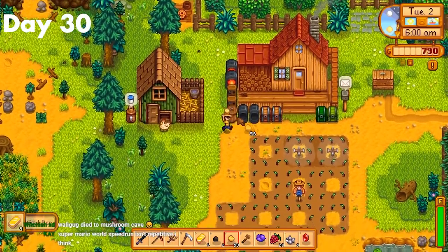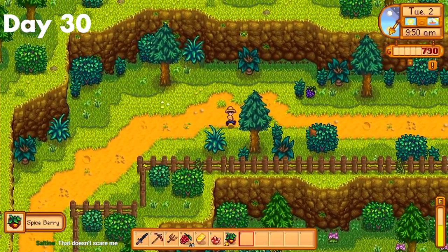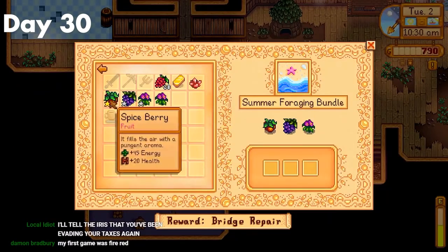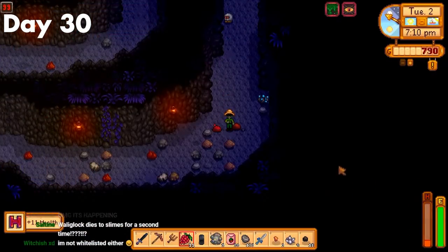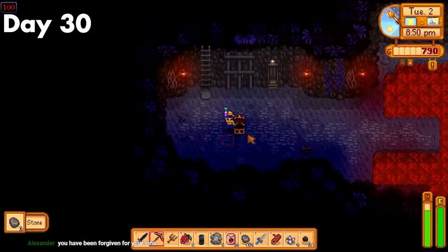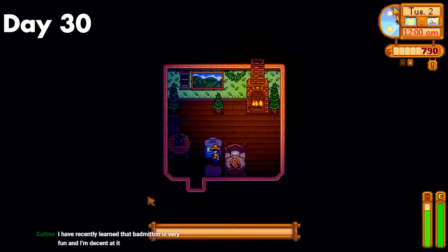Day 30. Now that I had a good amount of gold, my first objective was to set up sprinklers so I never had to water again. After that, I ran to the CC and managed to find all the summer forageables on my way, so that was another bundle done. I also managed to complete the boiler room, so mine carts are now unlocked, which is going to make travel so much easier. After that, I went and mined — made it all the way to level 100 after a super close call with two slimes locking me in place. But I did manage to get my first sword drop, which is super nice. Then I smelted some more stuff and went to bed.